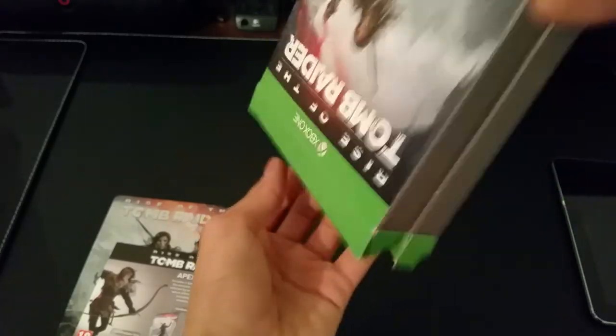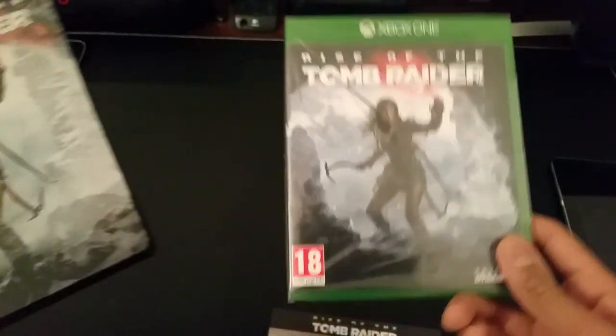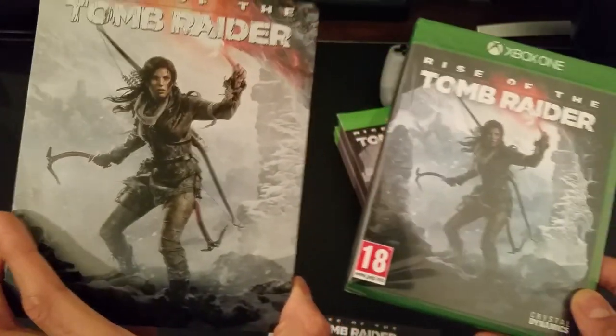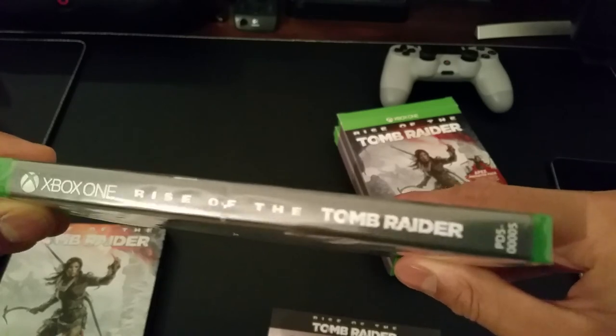It's kind of a strange packaging because I've never bought a game with this kind of packaging. That's what the normal copy of the game looks like. If you go to buy Tomb Raider, that's what the normal copy of the game will look like. So you've got nice artwork similar to the Steelbook version, but this is the Steelbook version. On the side you've got Rise of the Tomb Raider, Xbox One.